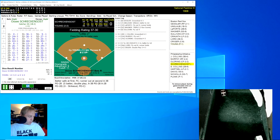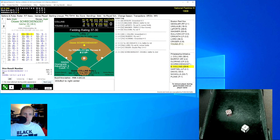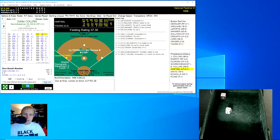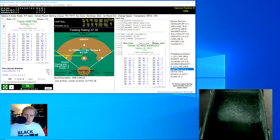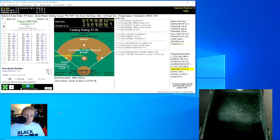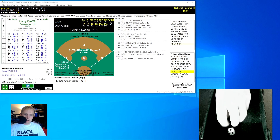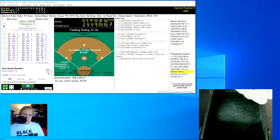Ossie Schreckengost rolls an 11 for a zero, next roll is a 31 for a 6 — that's a double to right center field. Eddie Collins rolls a 51 for an 8, comebacker to Cy Young, sends Schreckengost to third. Hartzell swings away and rolls a 44 for an 8, fly ball to right field, Gessler makes the catch, but the runner Schreckengost is able to score. That makes this a 1-1 ball game. Good play by Topsy Hartzell, able to drive in that run.